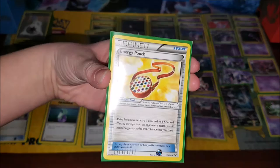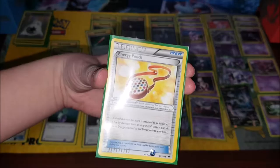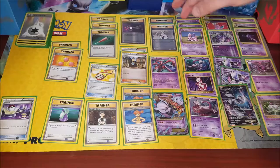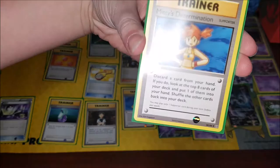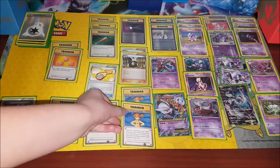We've got an Energy Pouch — if the Pokémon this card is attached to is knocked out by damage from an opponent's attack, put a basic energy attached to that Pokémon into your hand. We also have three Full Heal cards, which remove special conditions from your active Pokémon — helpful when Dad likes to poison and paralyze your Pokémon. Then there's Misty's Determination: discard a card from your hand, then look at the top eight cards of your deck and put one into your hand — essentially pick whatever card you want.